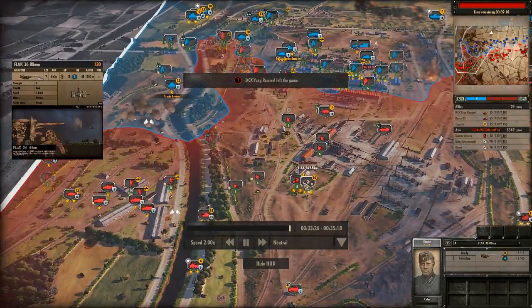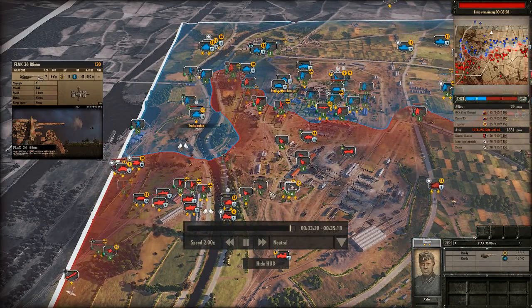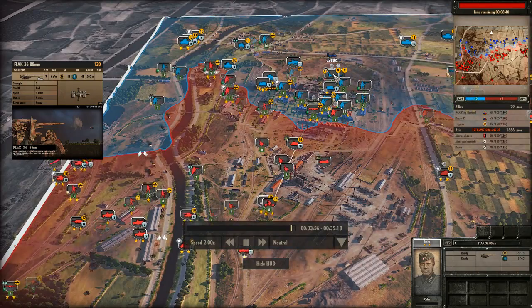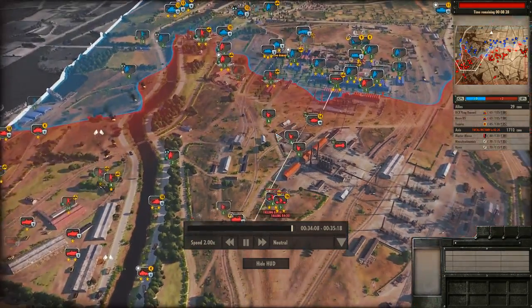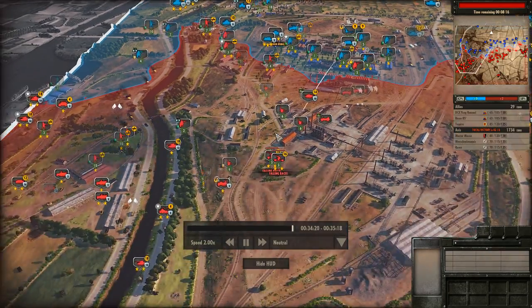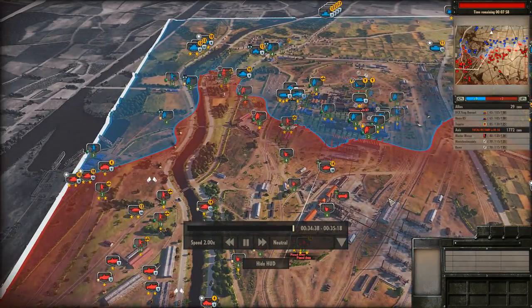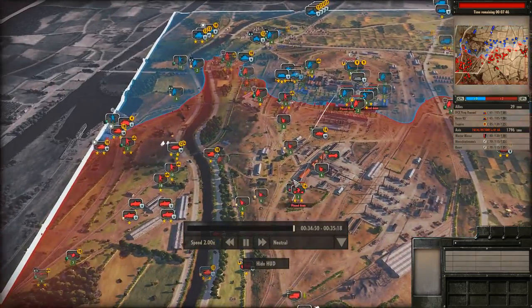Now we have two Flak 88s and some AA guns, and we haven't been rocketed much anymore — we finally have the AA to push planes off. But we make a mistake: Master Moose's Flak 88s are grouped up, so Toppins starts to artillery them with howitzers. Anti-air is really vulnerable to artillery — as soon as it shoots, the enemy knows where it is. You want to be careful not to bunch them all up and to move them around after they fire.